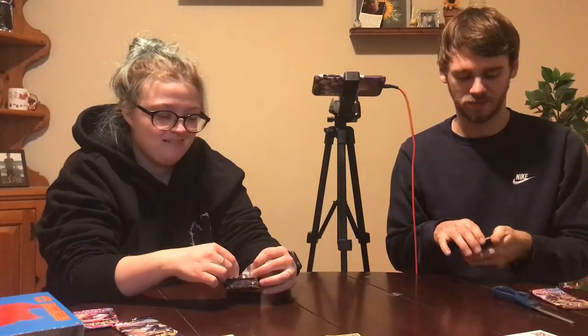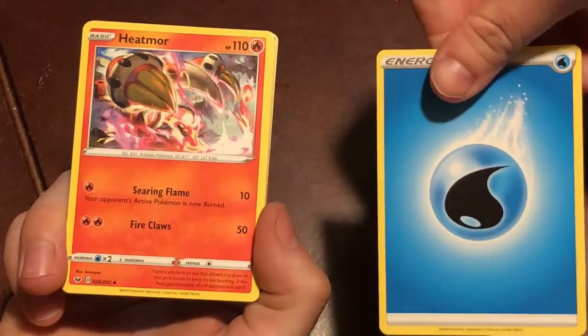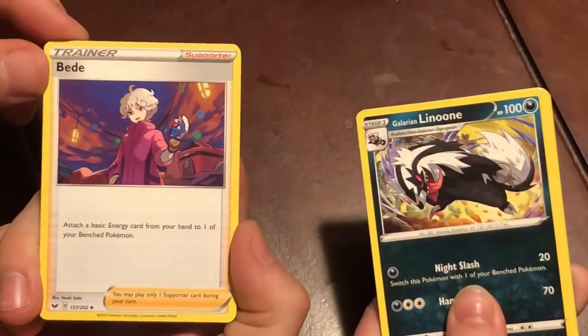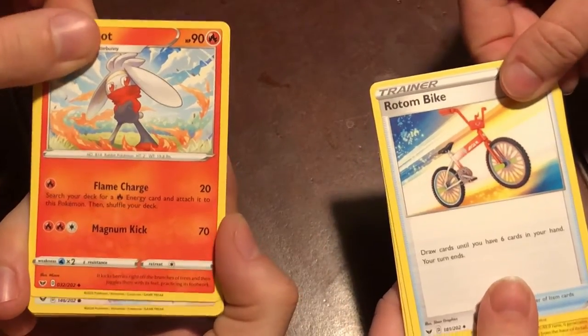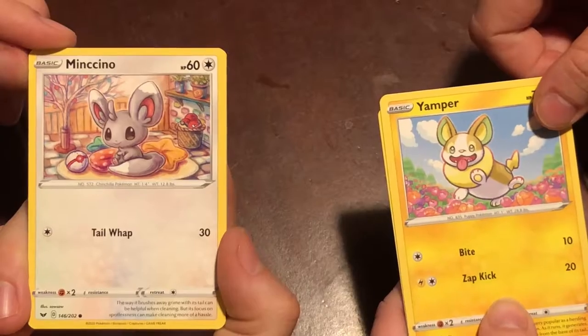I did it the wrong way. I cheated. Remember when I keep telling you not to cut the pack open? You've messed it up twice. I'm sorry. Three to the front. Here's the energy. Great Ball, Raboot, Road Bike — or is it Rotom Bike? I mix my T's and D's up. I'm not dyslexic, I'm just country. Minccino, Yamper, Millie.